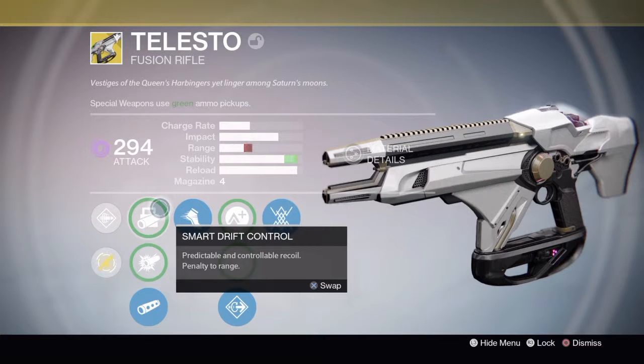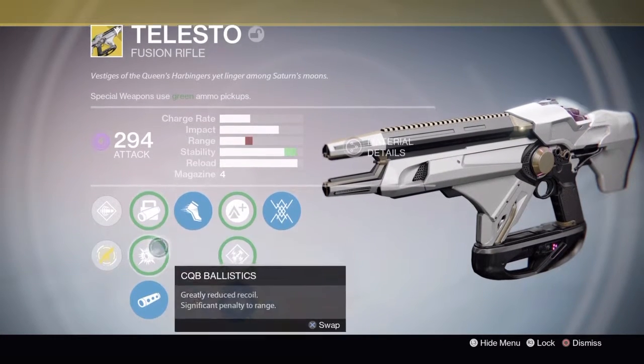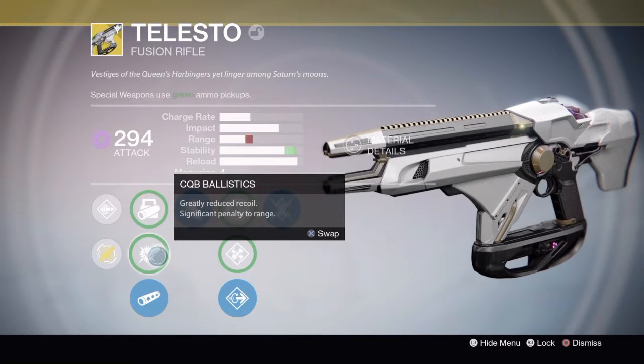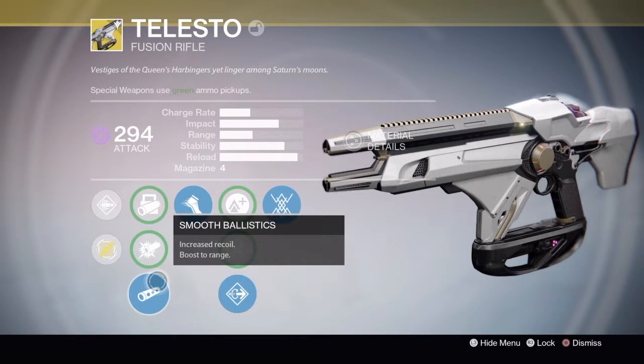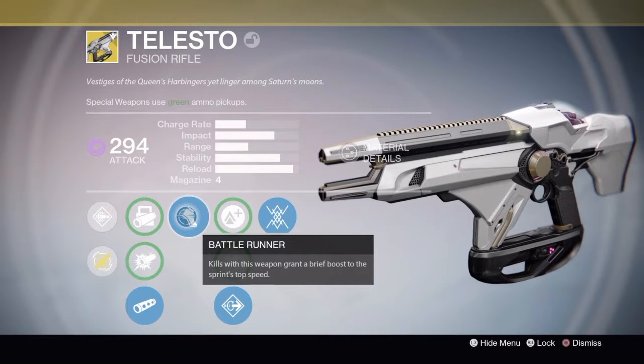We've got Smart Drift Control — predictable and controllable recoil with a penalty to range. We've also got CQB Ballistics: greatly reduced recoil, significant penalty to range, increases stability. And Smooth Ballistics: increased recoil and boosts range.